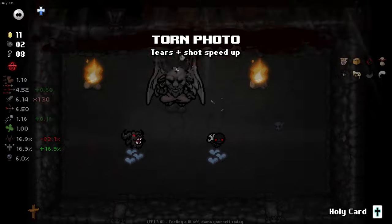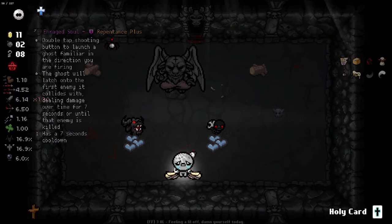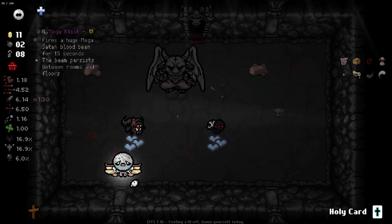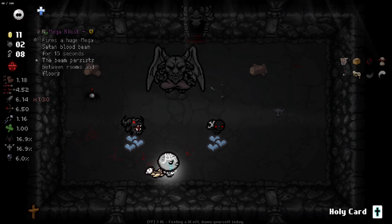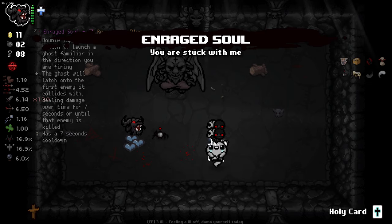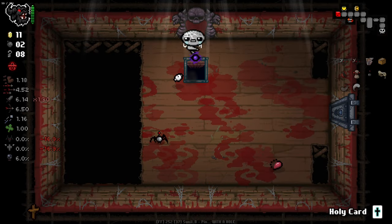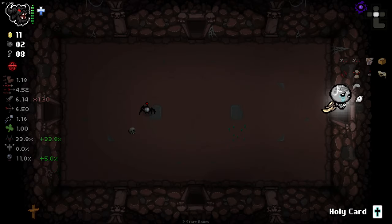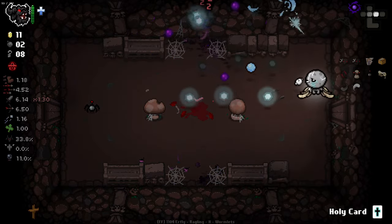Torn Foto is pretty good here. Ooh, it's Mega Blast. Mega Blast is interesting here because obviously we should take it - but Diplopia? I guess I'll just pop Diplopia, take Mega Blast and then take the Enraged Soul as well. I'll see if I can take a second Enraged Soul and see if that does anything for us. Mega Blast - an item I haven't come across in quite some time. I do wonder if it'll split off little homing shots as well, but I'd suspect not.